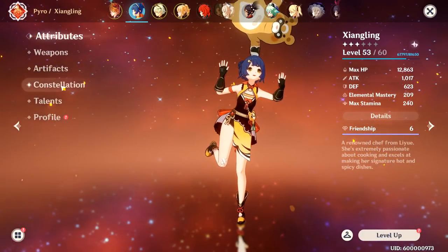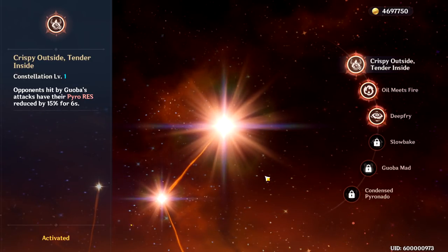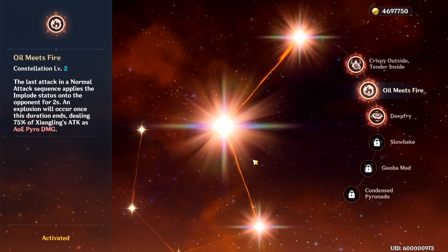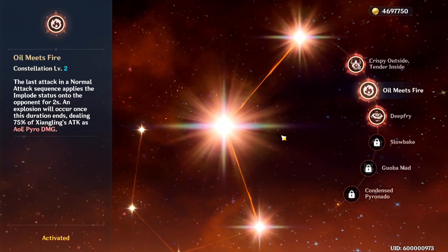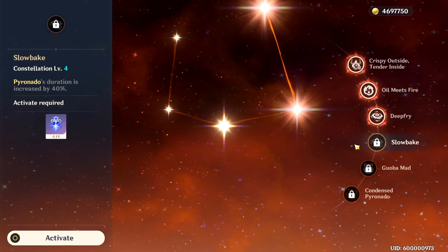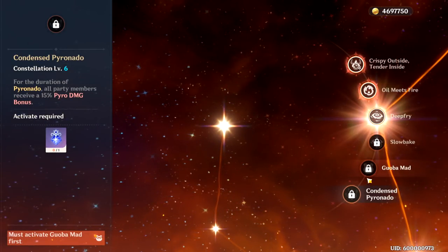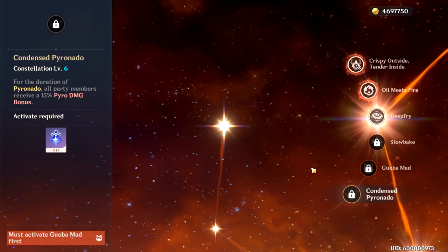Constellation 1 is one of Xiangling's best constellations, and it comes at an amazing value, since it reduces enemy pyro resistance when they get hit by Guoba. It really pairs well with Crimson Witch and allows you to output more damage overall after you drop your E. Constellation 2 is awesome for DPS builds since they'll get an extra pyro damage hit in their normal attack combo — on the last attack, enemies get an implode debuff that explodes with pyro damage equal to 75% of Xiangling's attack. Constellation 3 increases Pyronado's level by 3. Constellation 4 increases Pyronado's duration by 40%, turning it into a 14-second ability rather than 10 seconds, which is a huge buff. Constellation 5 increases her elemental skill level by 3, and Constellation 6 increases pyro damage dealt from any player in the party by 15% while Pyronado's up, which is an incredible buff for anyone running double pyro.